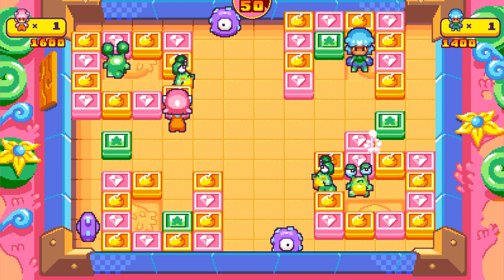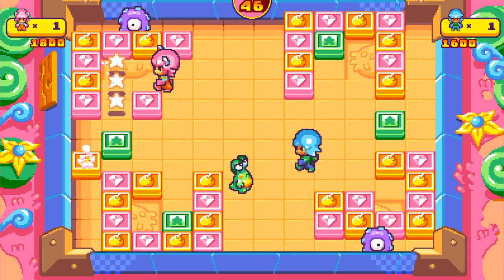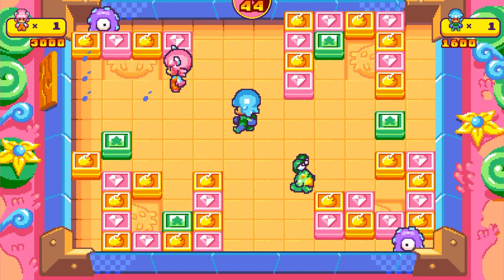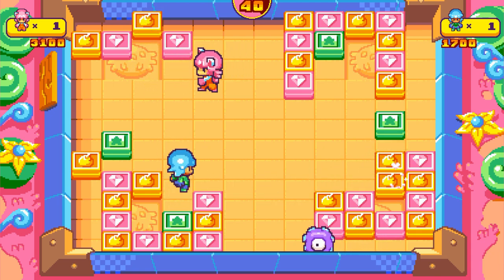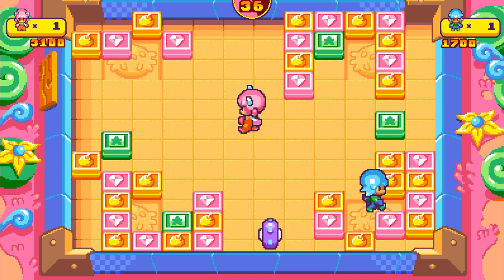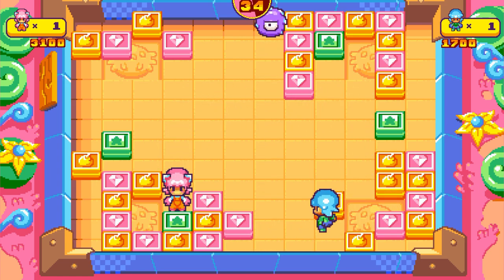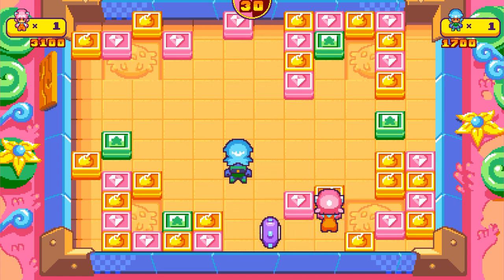Linking together three star blocks will create a concrete block, which you can then pick up and throw at your own will at whoever you wish. And because your enemies like to have different patterns in this game and move around quite a bit, you'll have to be careful about which blocks you push. This game also tracks a high score, and you can earn one-ups by having a higher score, but it also goes towards the leaderboard for bragging rights.